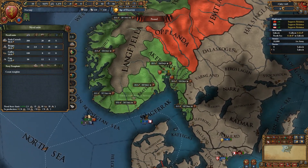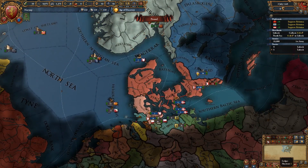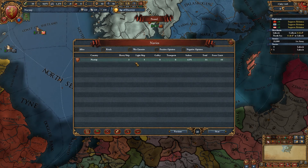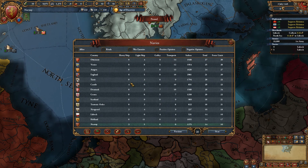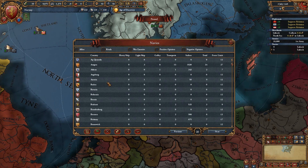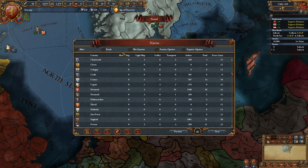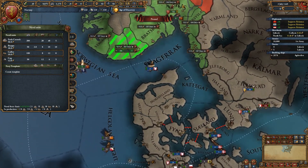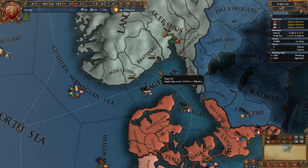What about our navy? We've got room for two barks. Denmark has three lights, seven galleys, and ten transports, which to me says that we should build galleys to at least vaguely try to match their navy. The main problem for Norway in trying to declare independence is that Sweden is obviously right next to you.